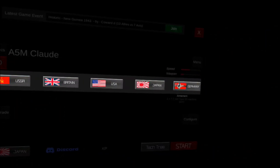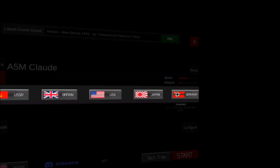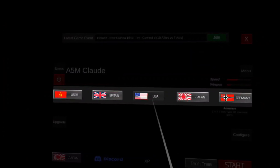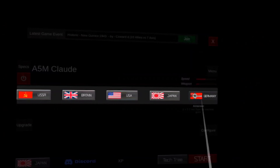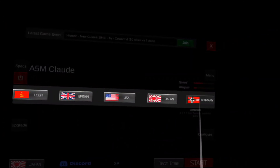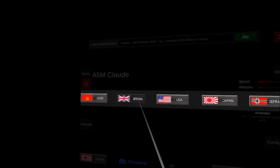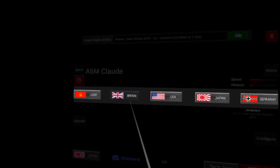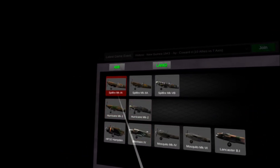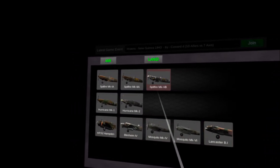We're going to be doing it as a King of the Hill tournament between the factions of the British, Americans, Japan, and Germany. We're not going to be able to include Russia due to the limited amount of planes between these four countries. First up, we're going to be doing the British against Japan — fighters only, no bombers in this one.